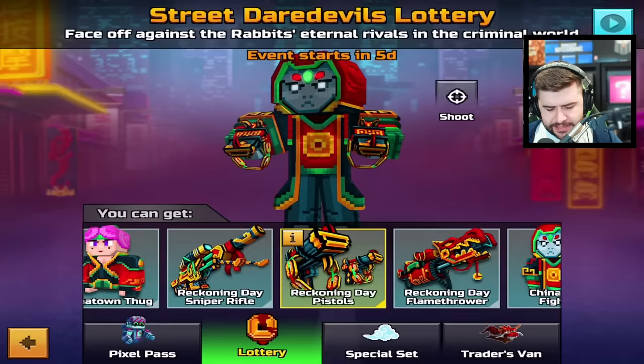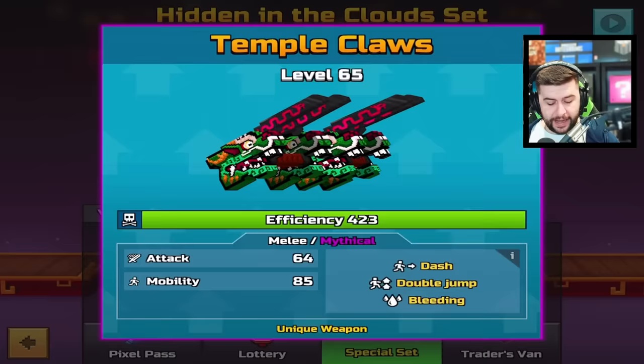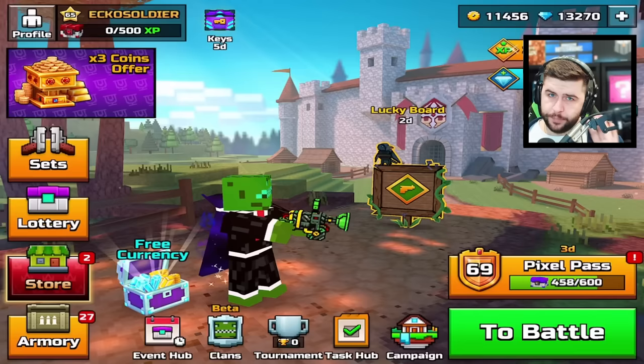Not going to go into depth about the lottery weapons — I think we've already seen these in the past, but we'll check them out when they're available in five days. The special set — again we've seen these before. I really like the Temple Claws, one of my favorite melees in Pixel Gun 3D. And the Trader's Van — this is going to change in 23 hours.